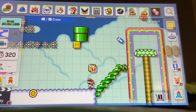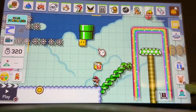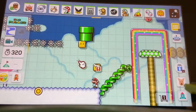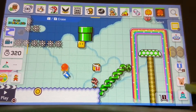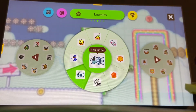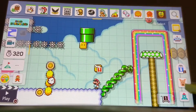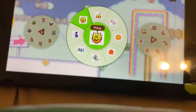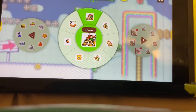You have your lava bubbles, which are more used for lava levels, and your bombs — which can be regular bombs or timed bombs. You've got dry bones, fish bones, magic koopa, and pokies, which will change depending on the environment you're in.